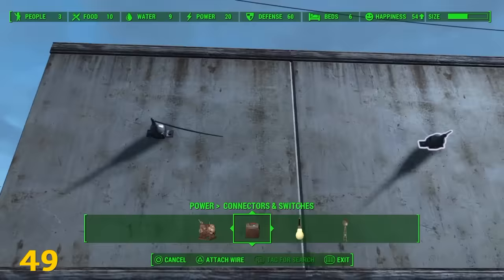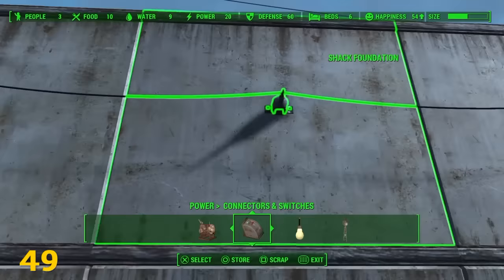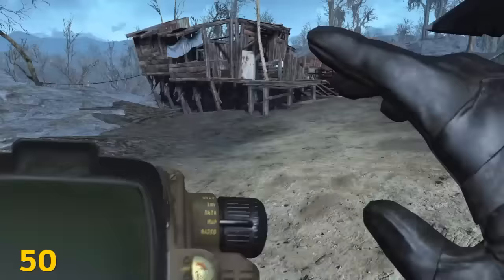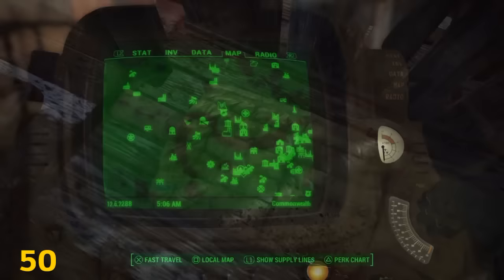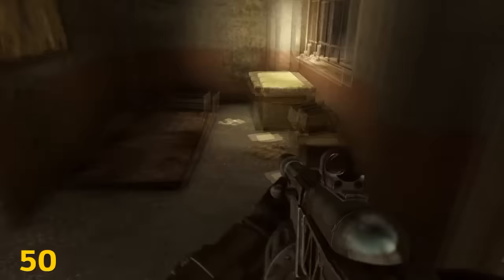Another change from patch 1.03 is that wires no longer cost copper. Some objects in Fallout require you to read a magazine to build them. Inside the shack at Lynn Woods you'll find Wasteland Survival Guide Issue 4, which allows you to build lawn flamingos. At Beantown Brewery you can find Picket Fences Issue 1, which allows you to build picket fences.